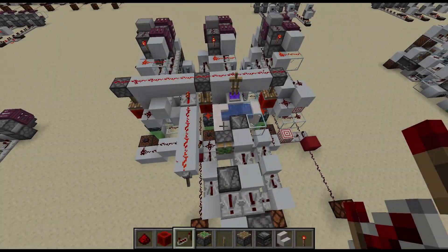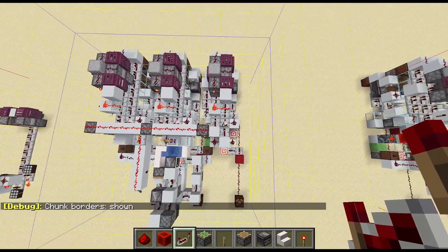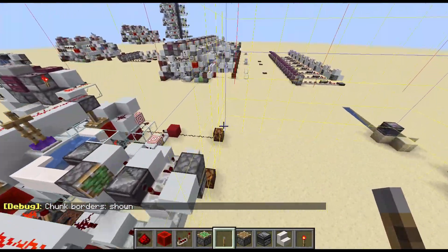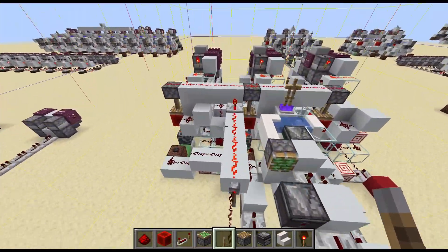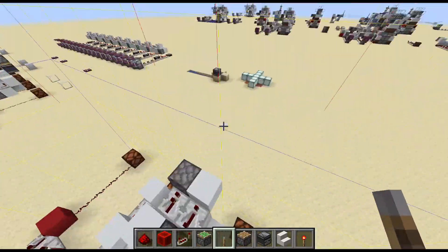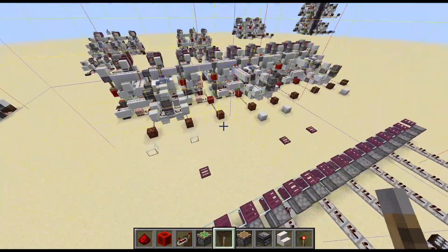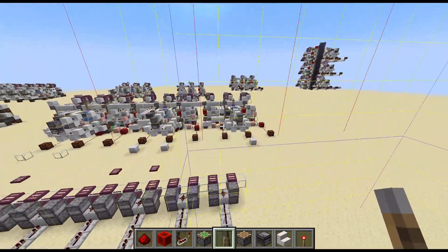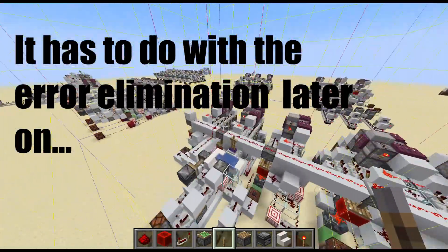The next thing I started working on is seeing how many of these would fit in a single chunk. I was able to get three in one chunk, connected to only one chunk detector — since it's all in the same chunk, there's no reason to have three of them. I tried to create an 8-bit version — there are actually 9 bits here, I'll explain that in a minute — but this one didn't work. It was super fluky and didn't make any sense.